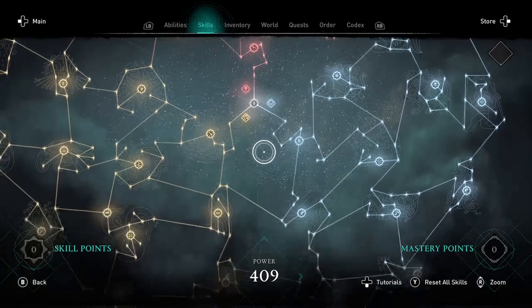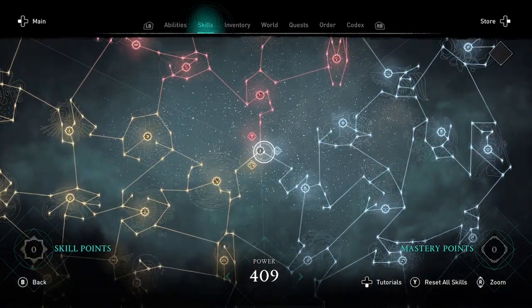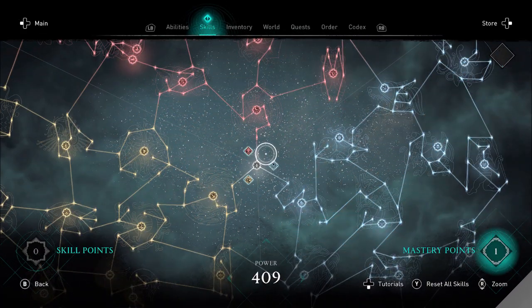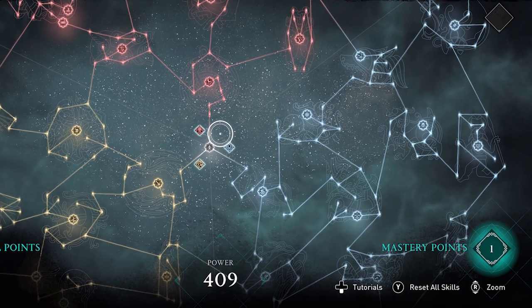Now the next time I level up, I will get a mastery point. So let me just fast forward to how that looks. I played a bunch more, I leveled up, and now this is what my skill tree will look like with all the nodes filled, and then I'll start getting mastery points. As you can see, I have a mastery point in the lower right hand corner.